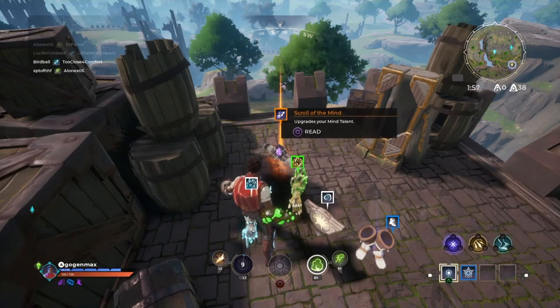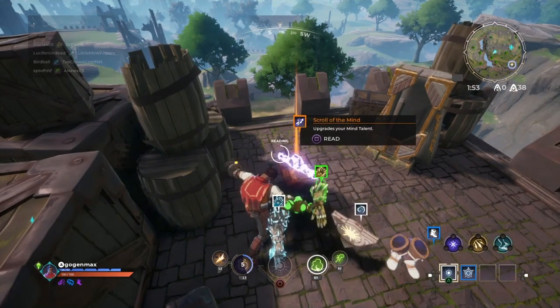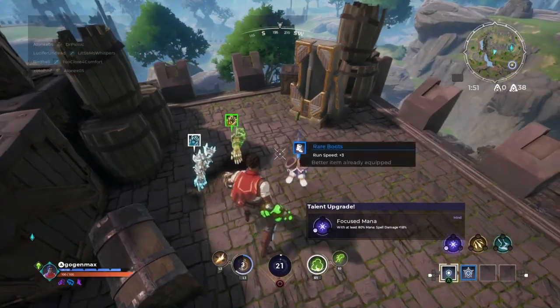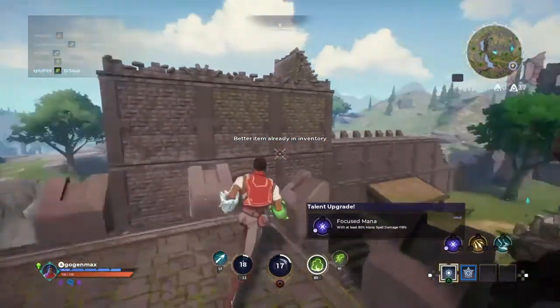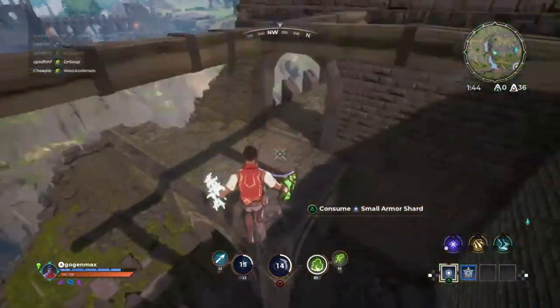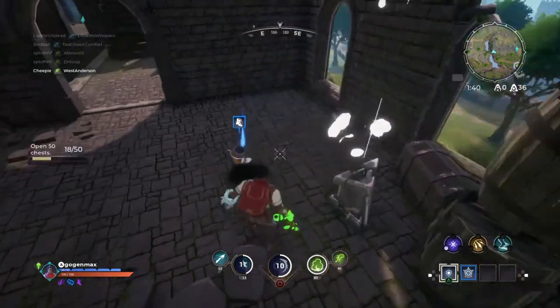I'll take frost over earth because earth is really close range, and I don't want wind either. You also have a utility slot — an additional ability. Currently I'm running teleport but I don't like teleport. I prefer flying because flying gets you to the zone fast and it's just overall better.